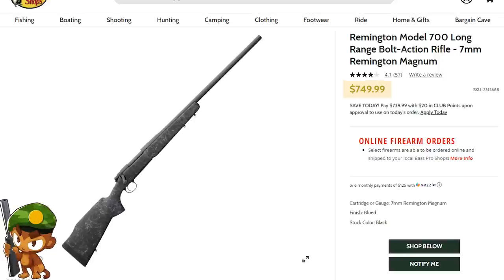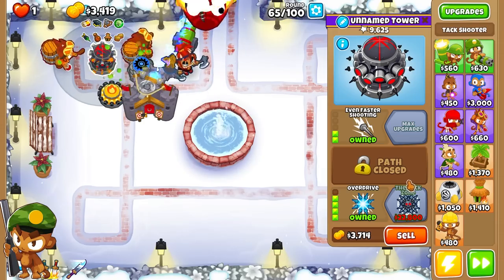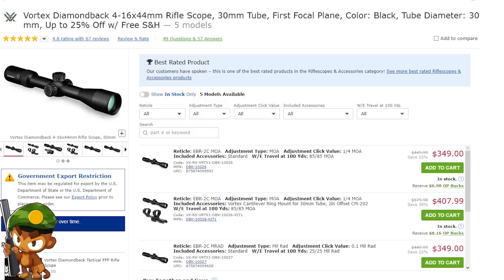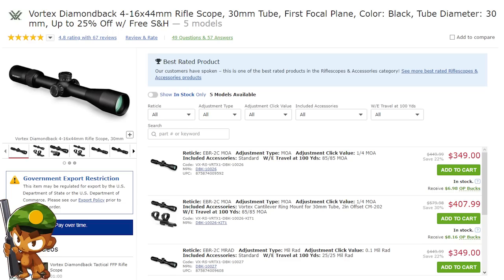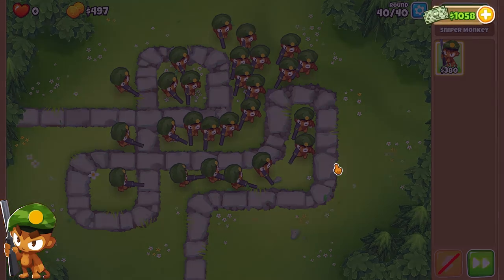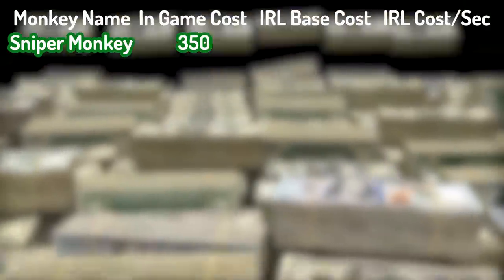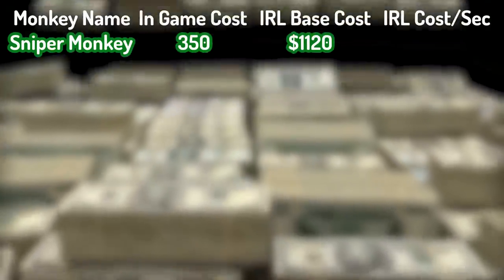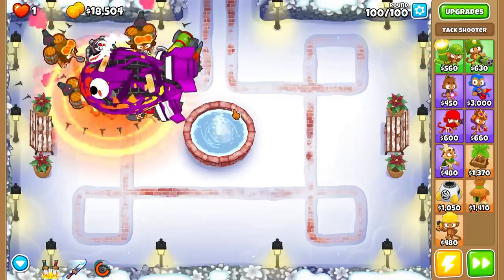A good option would be to buy the $750 Remington Model 700 bolt action rifle. Because this gun doesn't come with its own scope, we will need to buy one. Going along with the balloons theme, we're purchasing the $349 Vortex Diamondback rifle scope. We'll also give our sniper monkey a stylish $20 green beret hat. That totals a base cost of $1,120, far exceeding the in-game base cost of just $350 cash.